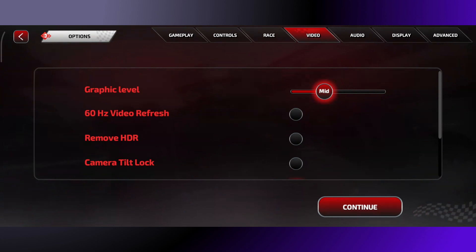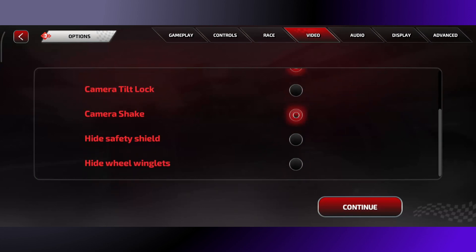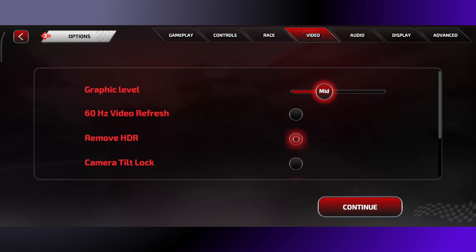In-game settings and graphics: lower graphics quality and reduce or turn off demanding settings like v-sync, hair simulation, and shadows to improve performance and reduce stuttering.